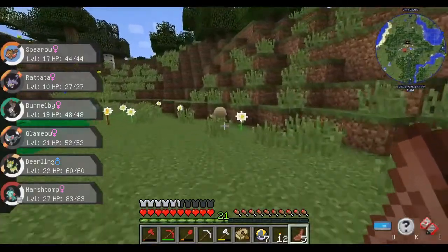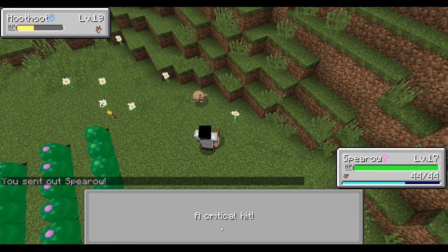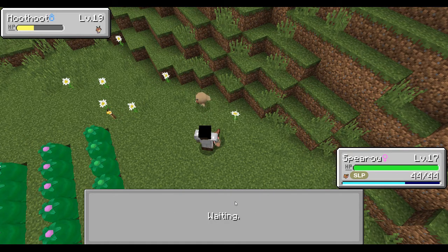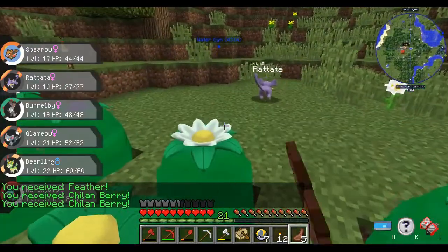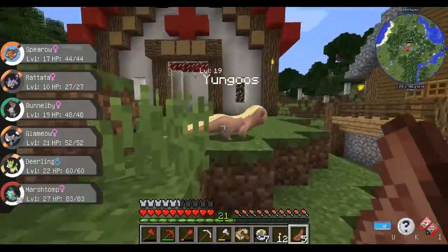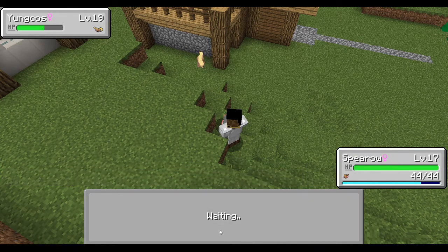Better luck next time! Come here Hoothoot — aerial ace in your face. Don't put me to sleep — jerk! I woke up and I got you! A young Goose — come here, I'm gonna cook your goose! Sand attack — ha, you can't hurt my accuracy! You took my defense down, but another aerial ace — boom! Level 18 Spearow — only two more. We'll get rid of Growl and learn Mirror Move.